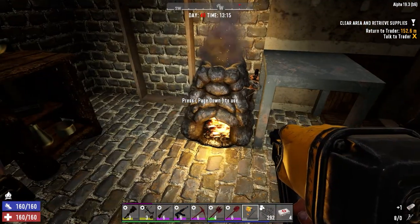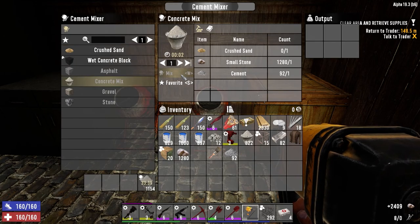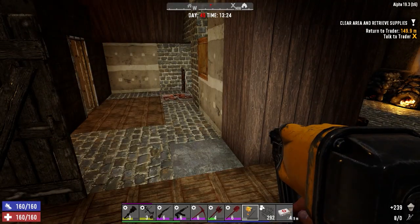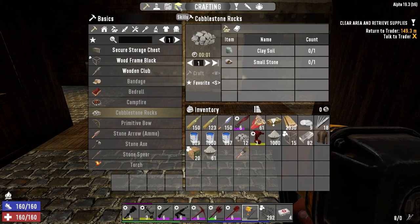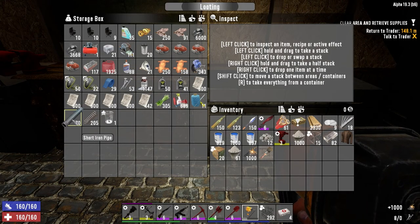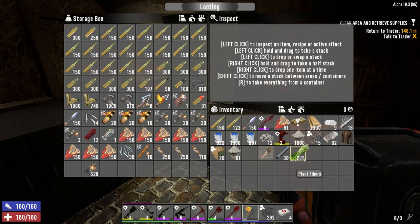We've got a bunch more steel coming out of the forge. Keep the cement moving — doing okay for concrete, not worried about that. Let's make the rest of this sand. We need a lot of experience to get a level, so let's go ahead and make some more pipe bombs while we've got the gunpowder. Let's get 40 on the go and put these guys away.